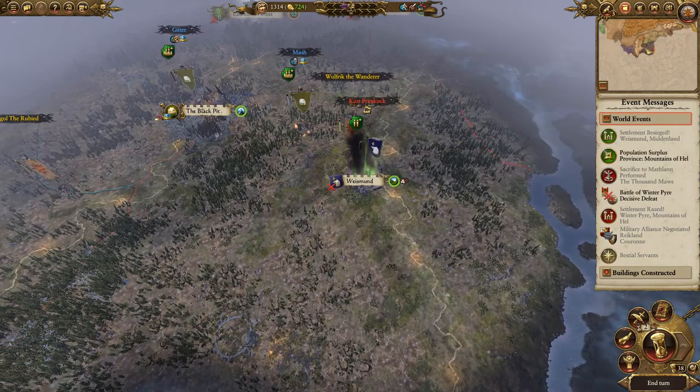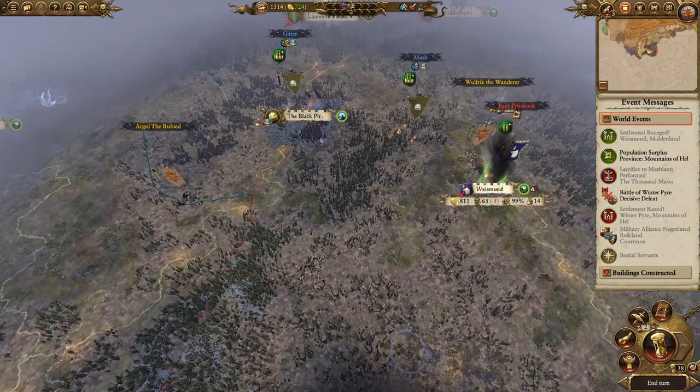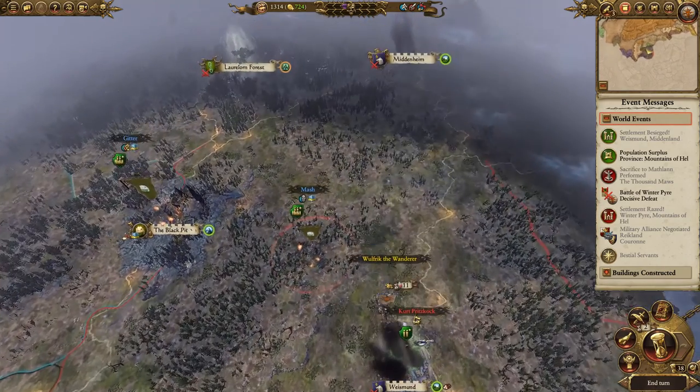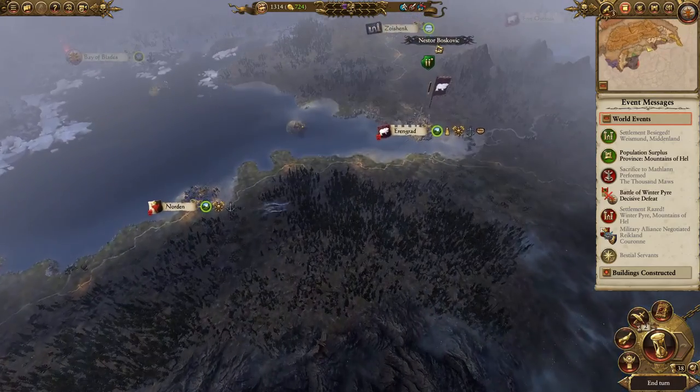Wolf Obedience — that's correct. We're going to lay siege to Wismunds; our Orcish allies are sending an army down here to help us out. We'll march on the rest of Midland as time permits.